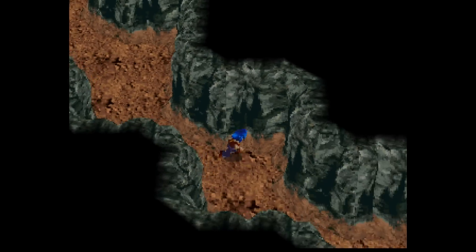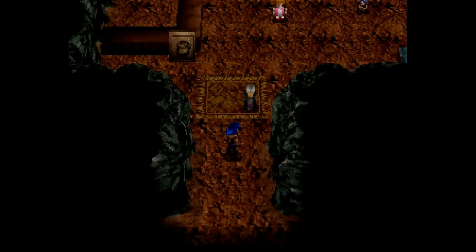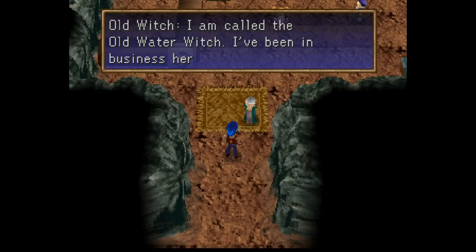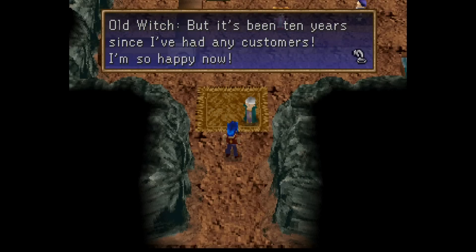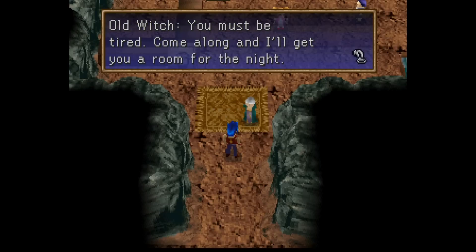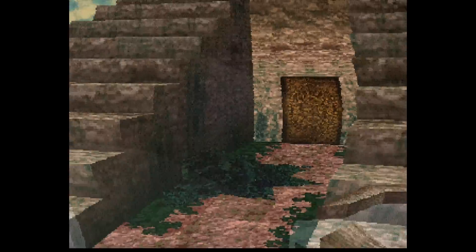We will now go to the right — there was another branching path over this way. You don't have to worry about the barrels, there's nothing in those. But if we come up here, this old woman says: "Well, my first customers in 10 years! I'm so happy. I am called the Old Water Witch. I've been in business here for 40 years, but it's been 10 years since I've had any customers." She runs a store and an inn and offers us a free room for the night. And this comes full circle to what I mentioned — don't spend 150 gold to sleep at the other inn. You can do it for free right here.